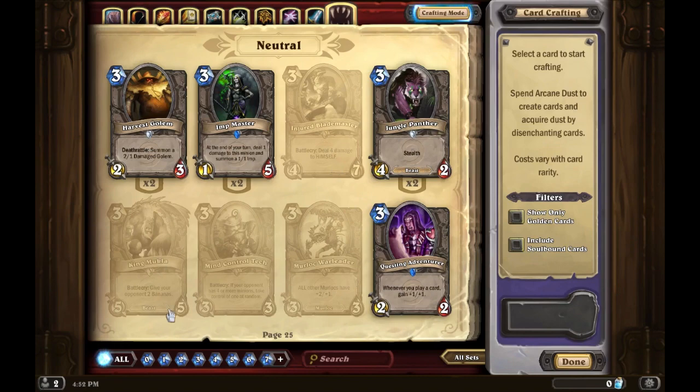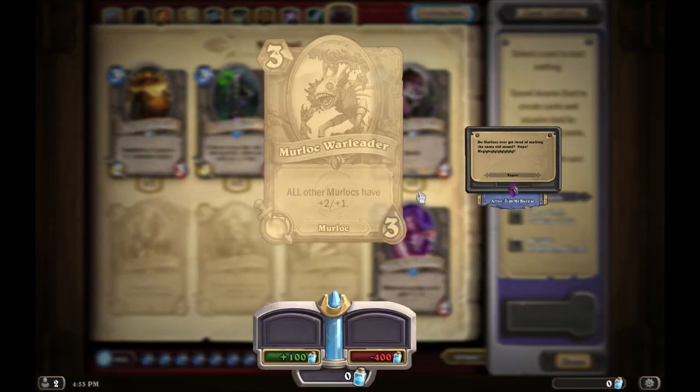Murloc War Leader gives all other Murlocs plus two plus one. This card is extremely strong in Murloc decks and Murloc decks only. I've honestly lost on turn four to a Murloc deck because I didn't have an answer to his early Murloc rush. You'll sometimes see a Warlock deck just throw Murlocs on the field, and it's really hard to counter — but if you kill his Murlocs, you basically win the game.